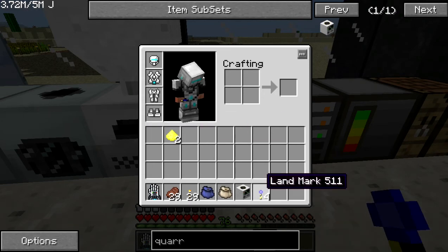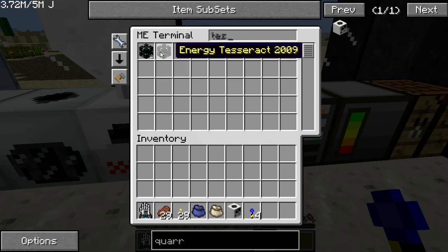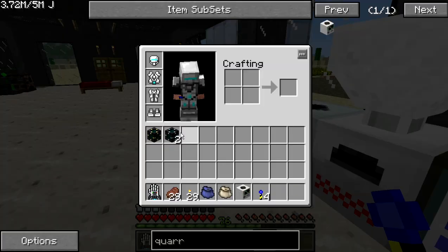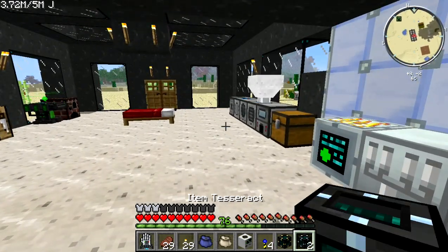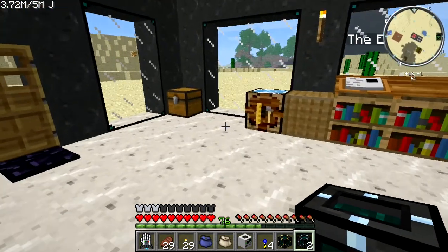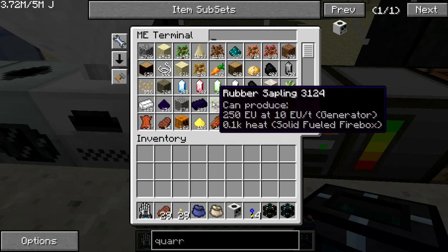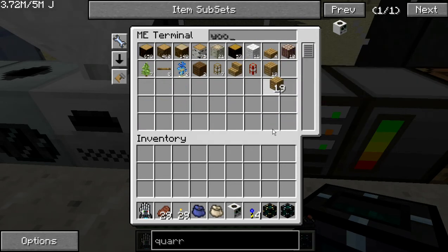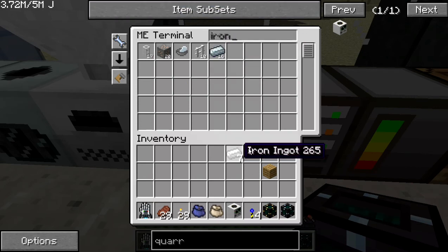For this quarry we're going to need my tesseracts — this is the easiest way I know to set one up. I have my energy tesseract and two item tesseracts. For the item tesseracts, I'll place one next to a chest. We'll need some wood, iron, and gold — it'll probably take about half a stack of iron and a good amount of gold.